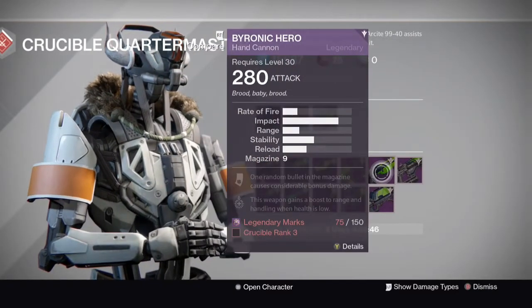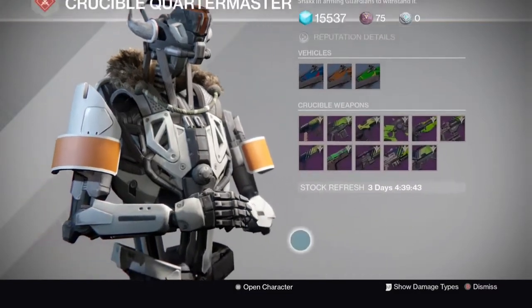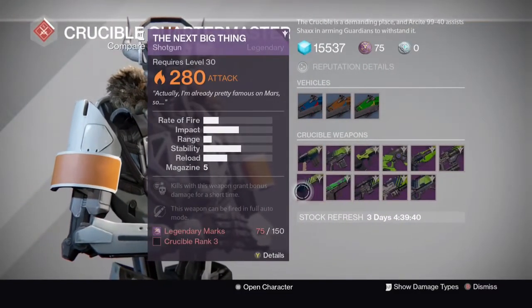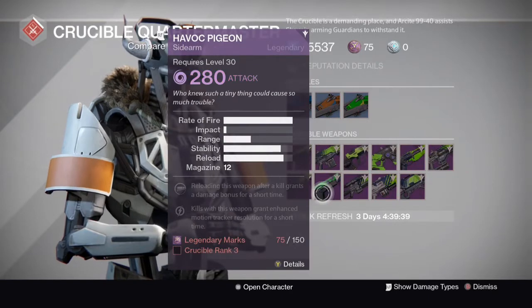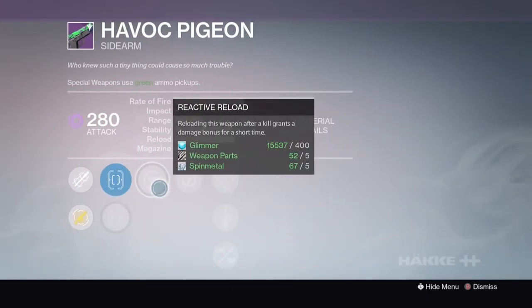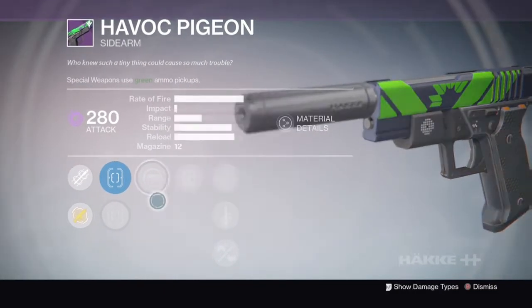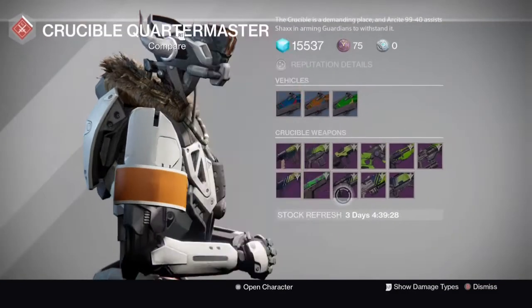Lax Extremity — last choice. Byronic Hero — last choice. Pantoray — not as good as the other Fusion Rifles, so I'm skipping it. Havoc Pigeon is an amazing gun, but with these rolls I wouldn't go with it, to be honest. It's not as good as the old rolls, that's for sure.